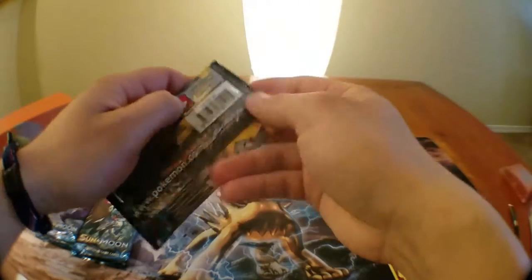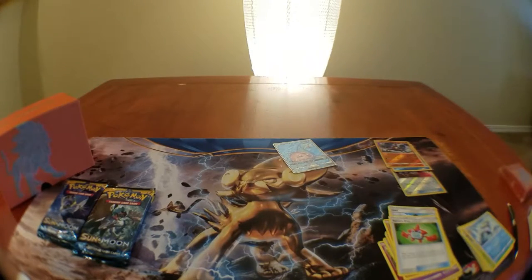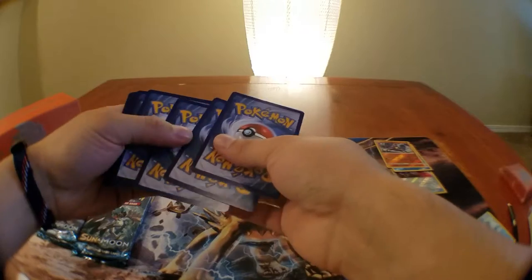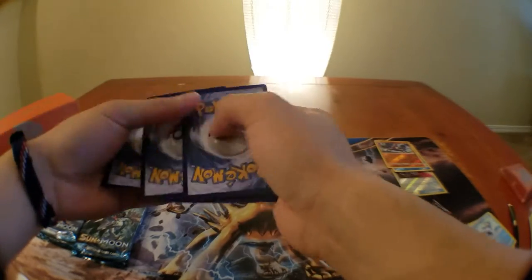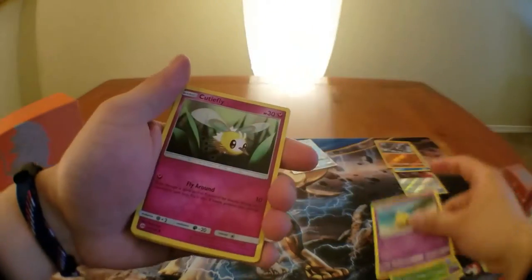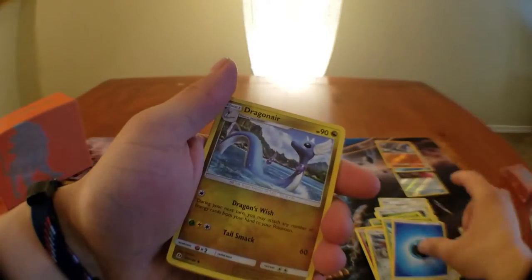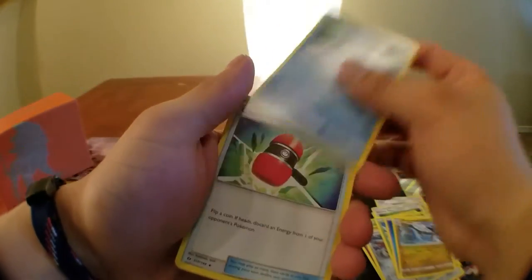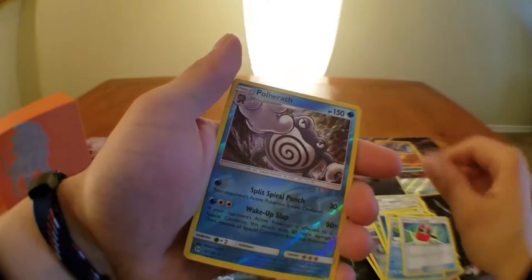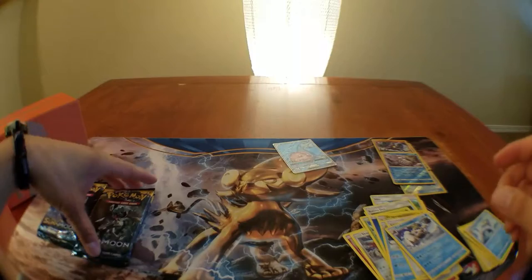Now we got Incineroar — not bad, full art, that's cool. I've been pulling a lot of full art trainers lately, not that many Pokemon full arts. Next pack: Rowlet, Drowzee, Cutiefly, Skarmory, Bounsweet, water energy, Dragonair, Poliwhirl, Crushing Hammer reverse, Poliwrath, Crabominable.